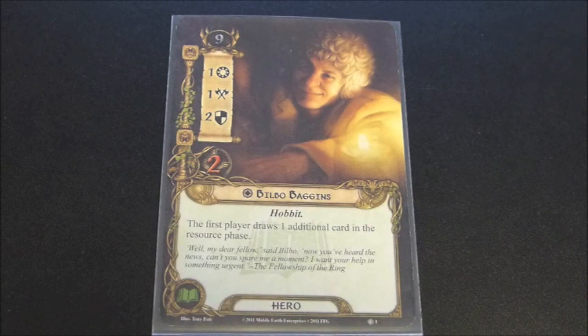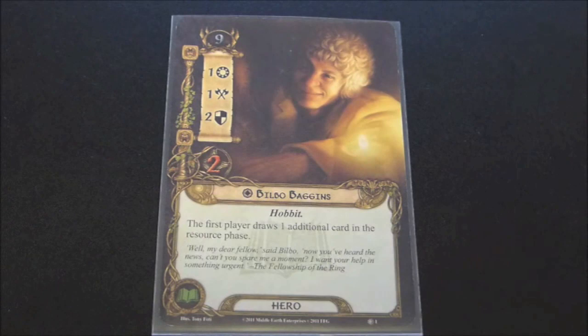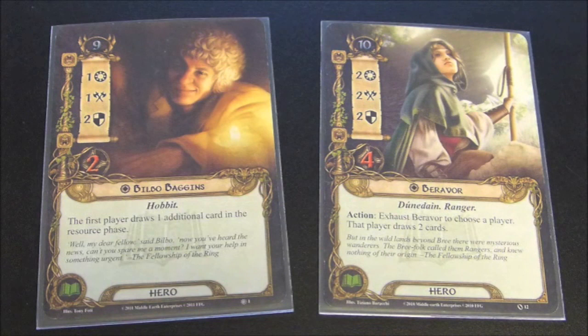Here we see a hero who's somewhat similar to a lore hero we looked at last time, and that is Beravor. So maybe I'll bring her up here just so we can do a bit of a comparison. The main mechanic for both Beravor and Bilbo Baggins is card draw. Both have strengths and weaknesses in this regard. We see for Beravor, you need to exhaust her in order to get her ability, whereas with Bilbo you don't, so that is a big advantage. But with Beravor, you do get to draw two cards, and with Bilbo it's just one.